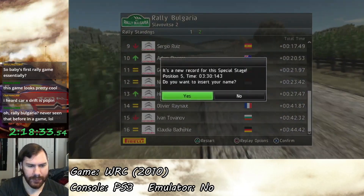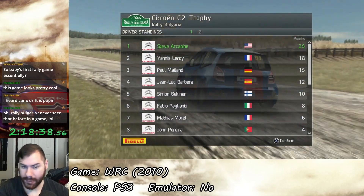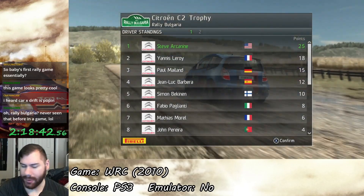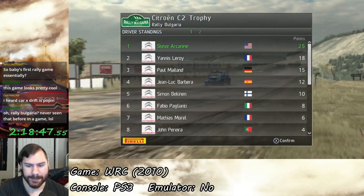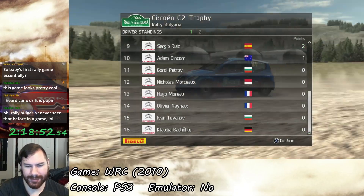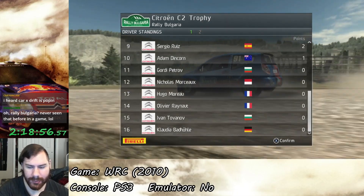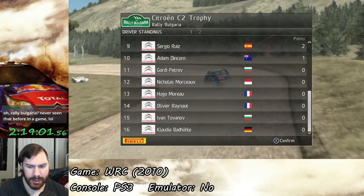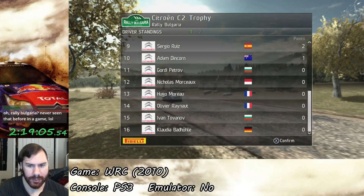We have won the first round — that was 25 points. So I didn't actually need to try that hard; I could have accepted second place, but I didn't know the points allocation. We have the lead now — I just need to score 5 more points to reach my minimum goal. Fabio is sixth with 8 points, so that's another target.